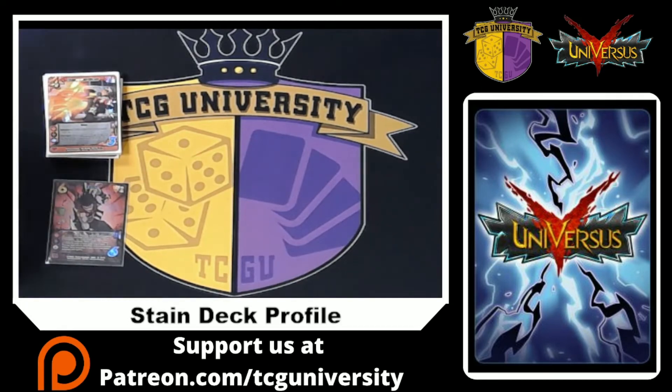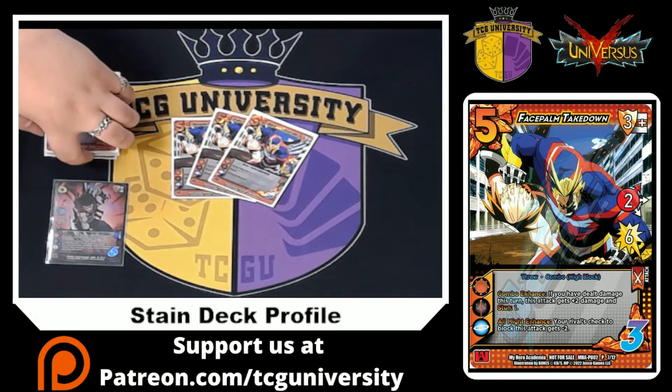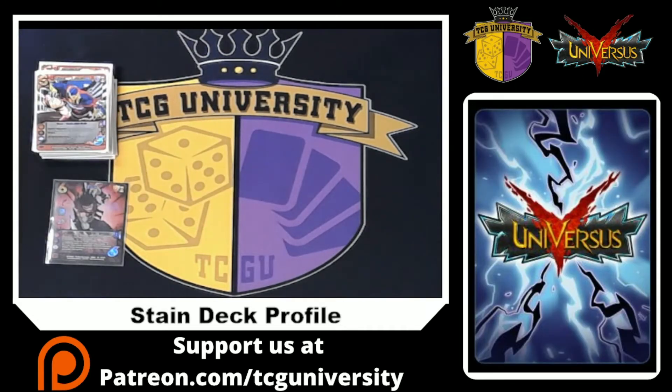To combo with Invincible Class and give us more throws, we're playing three Facepalm Takedown — the two high for six that combos with Invincible Class. As a combo enhance, if we've dealt damage for the turn it gets plus two damage and stun one, which can be helpful. But we're mainly playing it as an extra throw to make sure we push that damage.